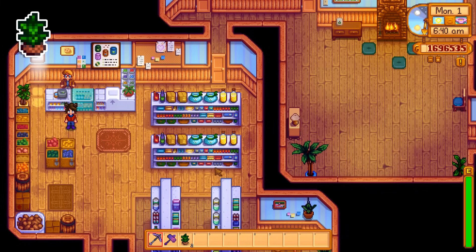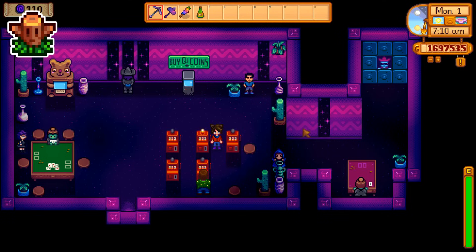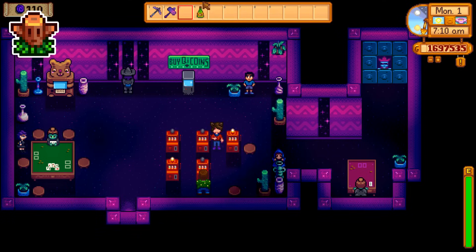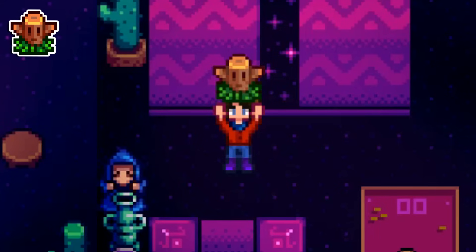The tea saplings that you unlock for getting two hearts with Caroline sell for a crazy amount of money — this is one of the best early game moneymakers. Once you unlock the casino, it's worth playing the slot machines for a while on a really good luck day with some luck buffs to build up a good stack of casino coins. This way you can buy a ton of farm warp totems — it's the poor man's return scepter.